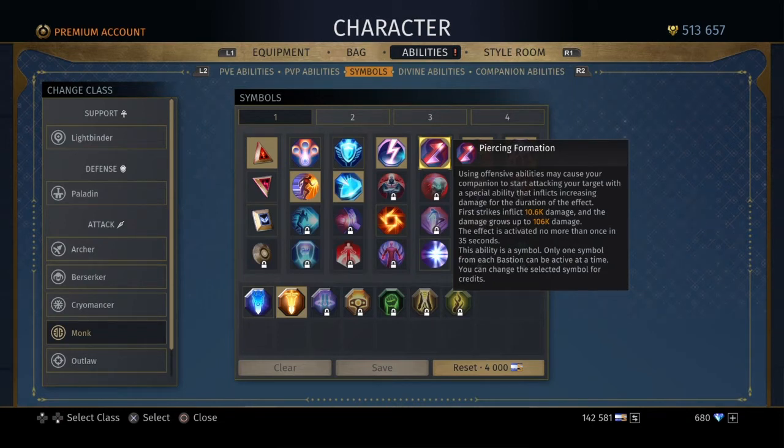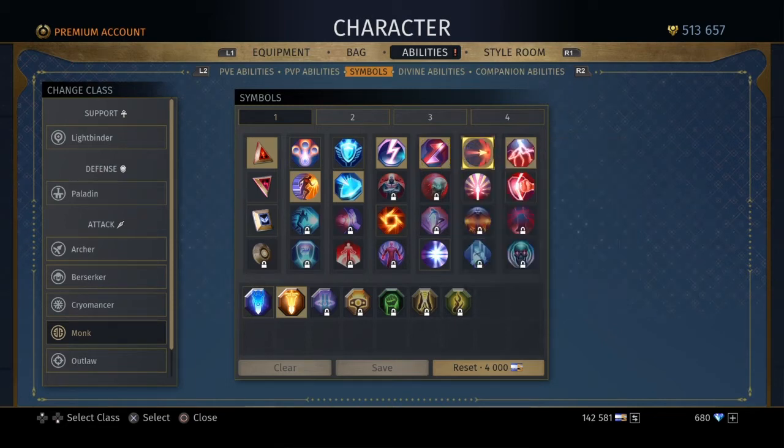Piercing Formation — this damage just pops up out of nowhere from doing basic attacks. It's pretty much like DOT damage, you can call it a bleed. It starts at a set number and just keeps climbing, usually stopping at around two million. I've seen it sometimes crit and get up to three million.